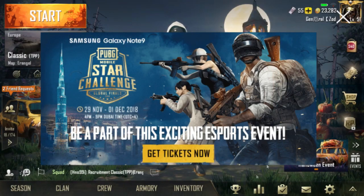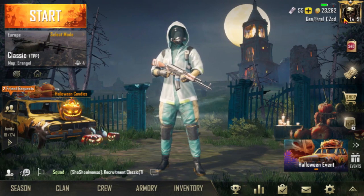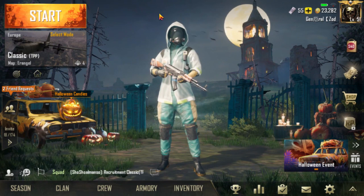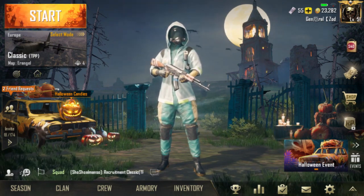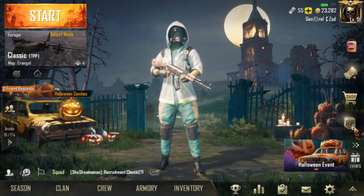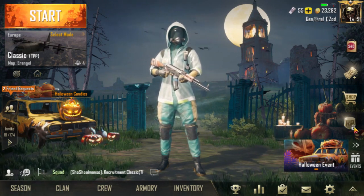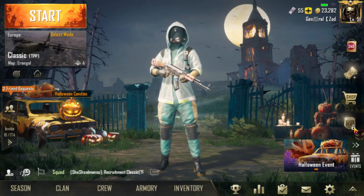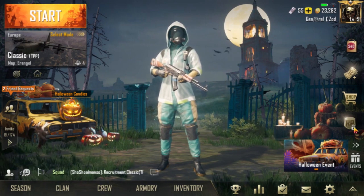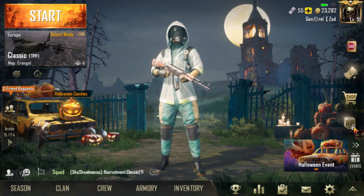There is nothing changed — it's the same old Halloween theme, and nothing more has been added on the main home window. The Royal Pass icon is also disabled. Last time I saw it, it was saying the Royal Pass season has ended, and it still hasn't started. Maybe we can expect it on Friday or something like that, and also there is nothing more added.